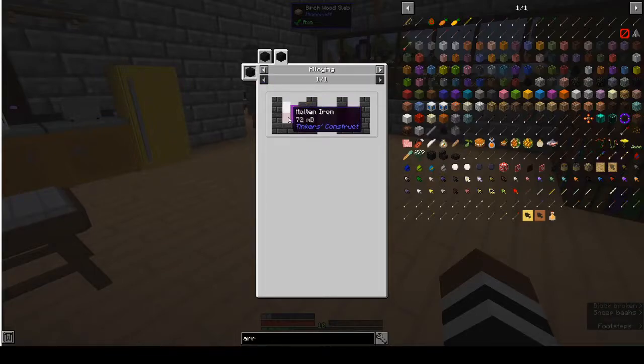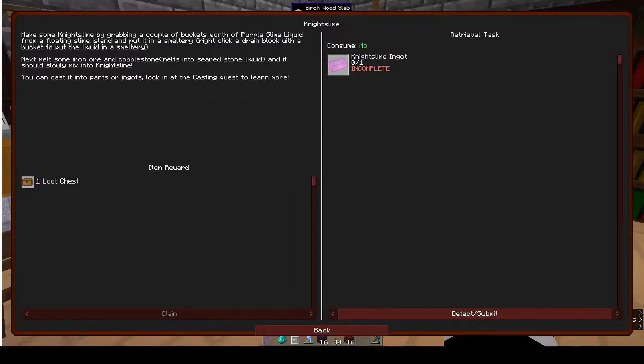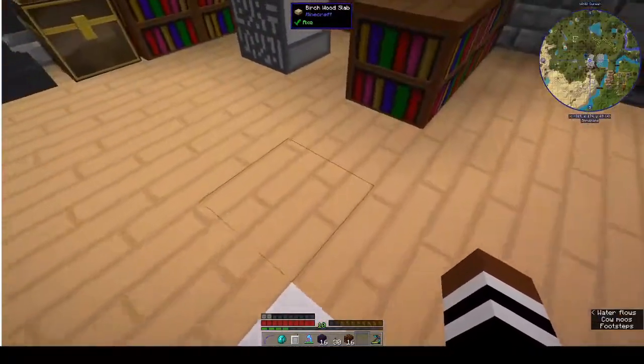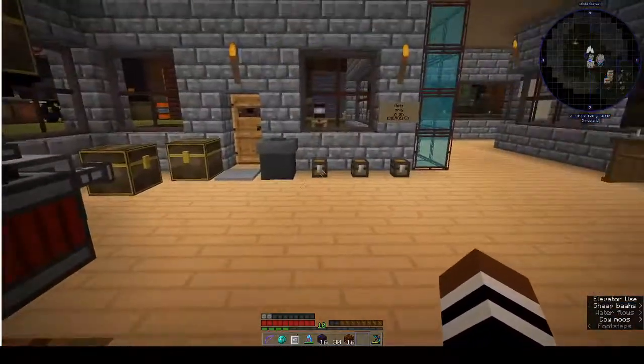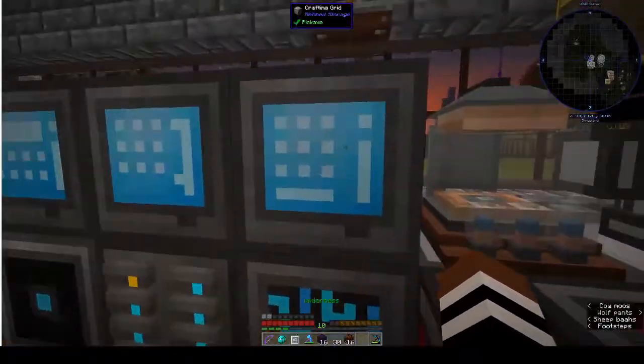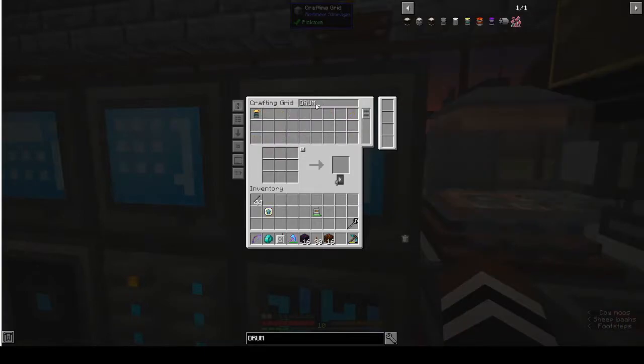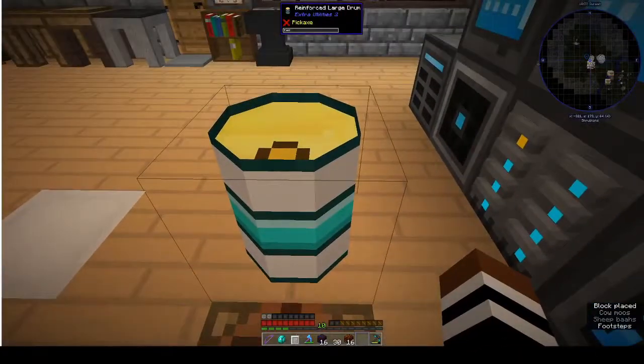For the night slime alloy recipe you need 75 millibuckets of molten iron, 125 millibuckets of purple night slime, and 144 millibuckets of molten stone. This is the drum that I had the purple slime liquid in.